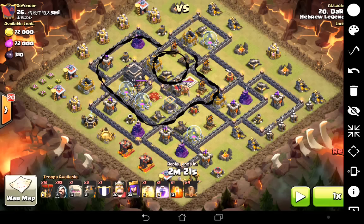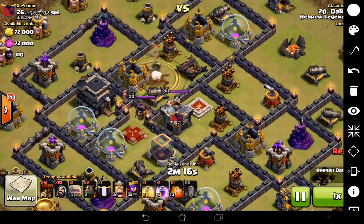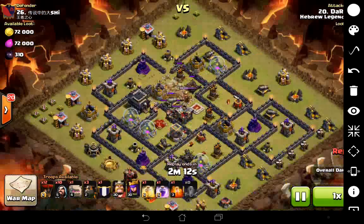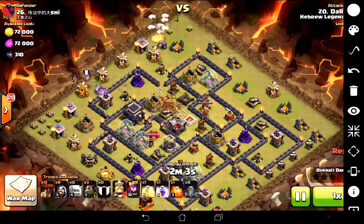That's going to give access to one air defence right there and one air defence right there. Of course, if you take out two air defences with your kill squad, the lava loon part of the raid is going to go pretty smoothly. So that's what I decided to do. We'll watch the earthquakes go down first. They open up the core, and then he had that mortar up the top which caused a bit of an issue, so I had to do a slightly wider funnel than I otherwise would.